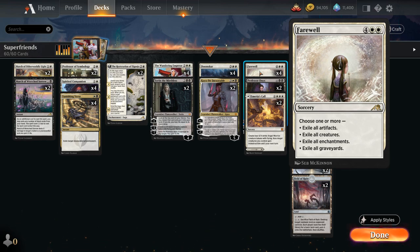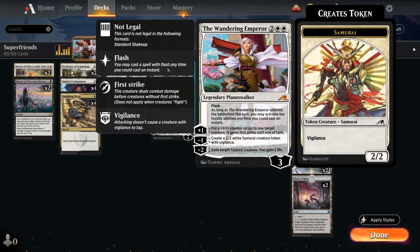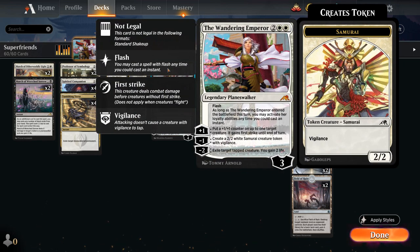Looking at the rest of our deck, we've got the full playset of the Wandering Emperor, the new Planeswalker that can be flashed in and activated right away. She can put plus one counters on creatures giving them first strike, make a 2-2 Samurai token with Vigilance, or exile a tapped creature and gain two life — a ton of great utility.